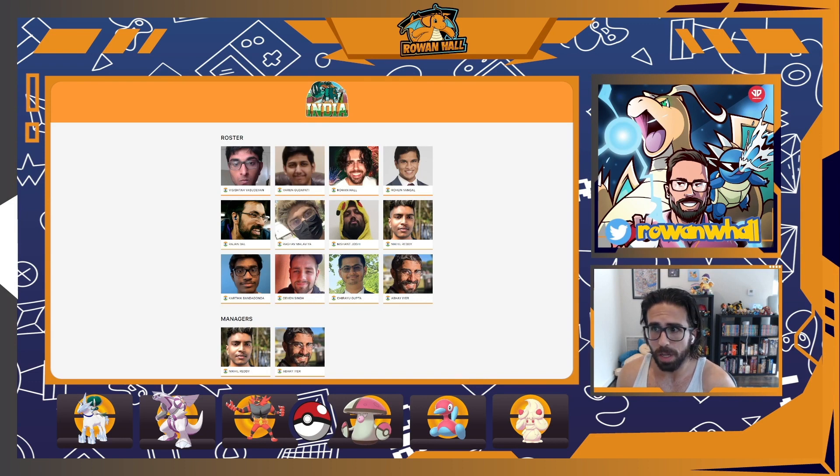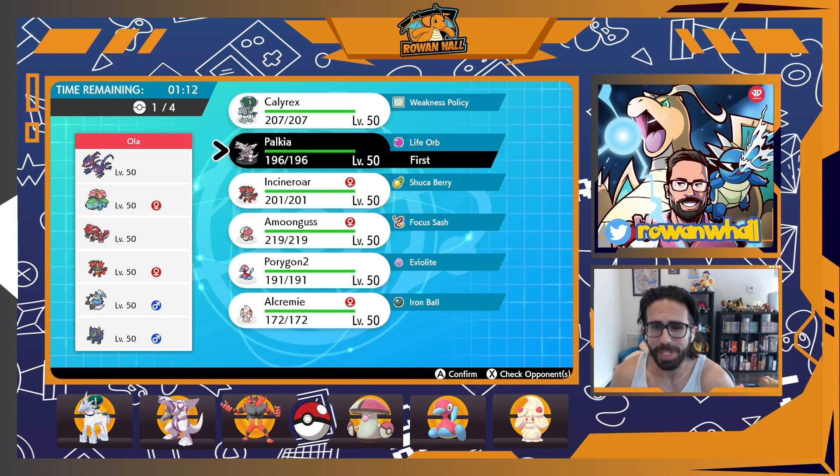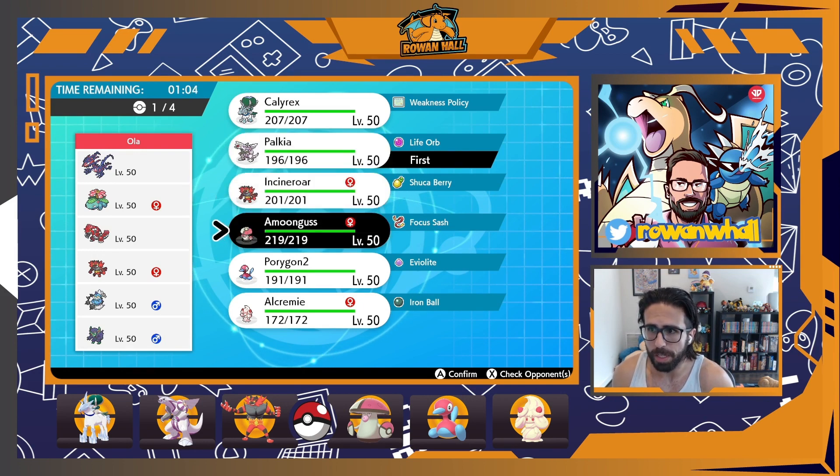Ola brought a very interesting Eternatus-Groudon team. It looks fairly standard apart from Eternatus, but still very scary. This was a great matchup for my Calyrex, obviously with four Pokémon it's super effective against — but only if I can get Trick Room up, since Groudon and Eternatus can both do big damage into it if I don't get that speed control.